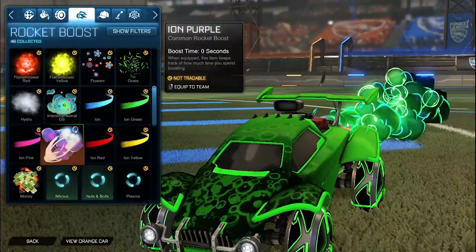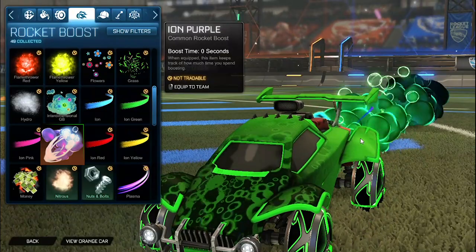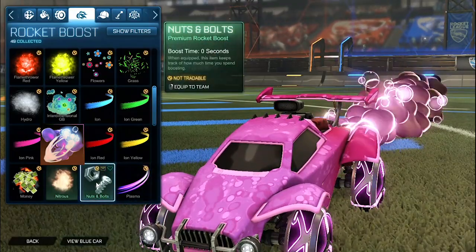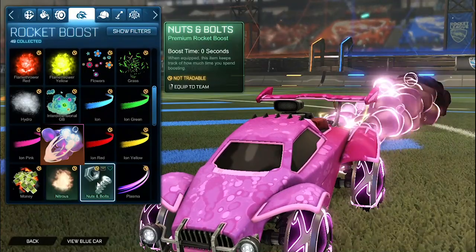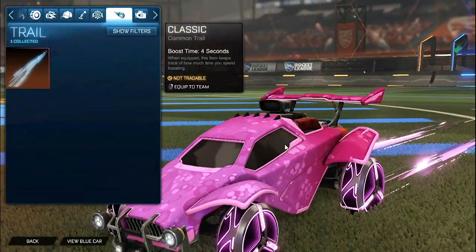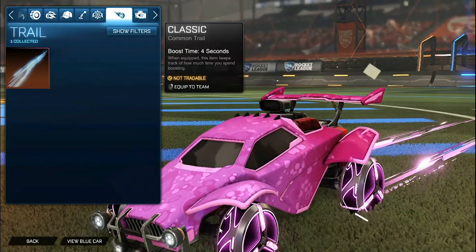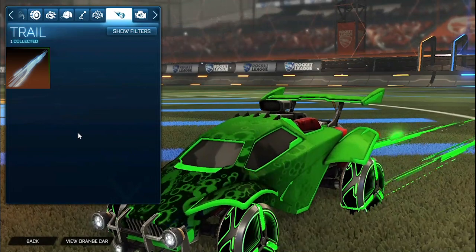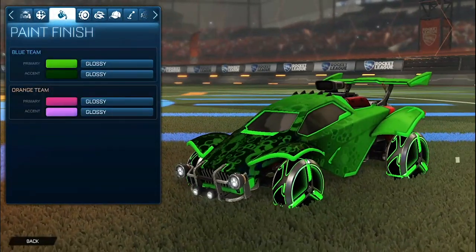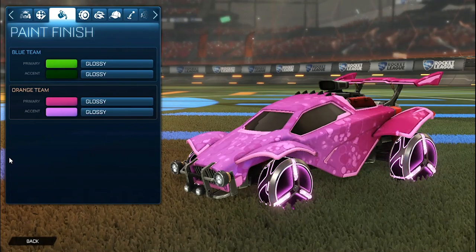For the boost, for the blue side we have the Forest Green Cloudburst 3. The colors don't match perfectly, but I just really wanted to include the Cloudburst because it's kind of bubbly related as you can see with the boost. The pink side is really where it matches up, with the pink Cloudburst 3 — the colors match very, very nicely on that side. No topper, no antenna, no goal explosion. For the trail, we have the Tachyon 3 painted pink for the orange side, matching really nicely with the lighter and darker pink. And then for the blue side, we have the Forest Green Tachyon 3 matching the dark Forest Green as well as the brighter Forest Green. I chose the blue side as darker because of the wheels, and the pink side as brighter because pink is brighter.